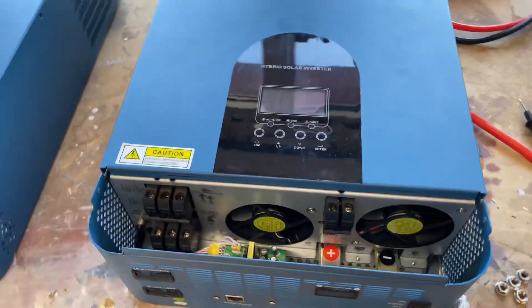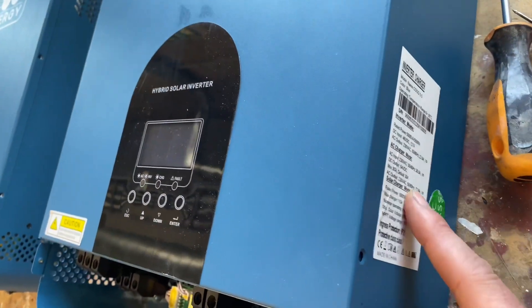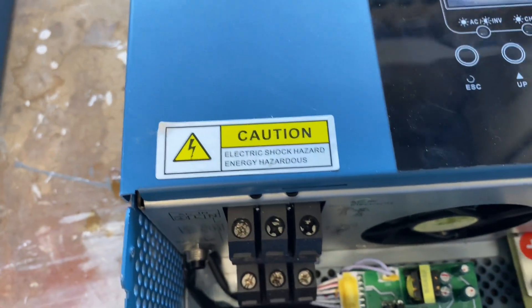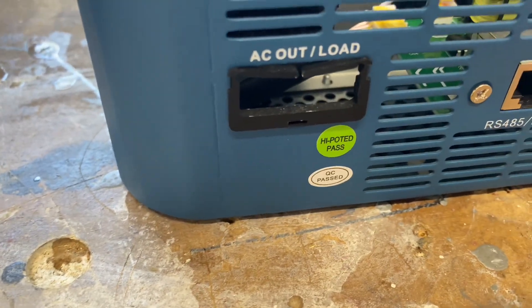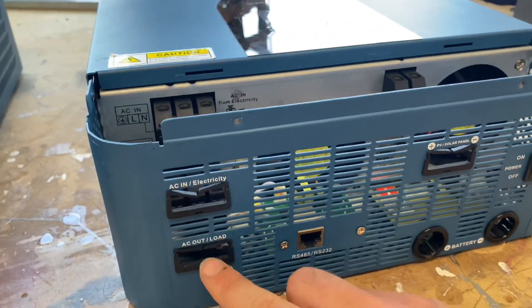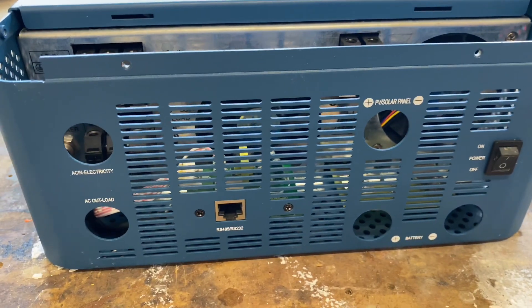This is the original unit. It's got all the labeling — QC pass, info sticker right here, inputs, outputs, terminals, positive, negative — everything looks good, even a shock hazard caution. And QC pass, an iPoded pass — I have no idea what that is. And if you see the inputs, the box itself is quite different than the replacement.